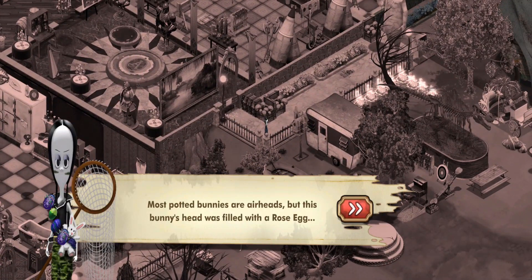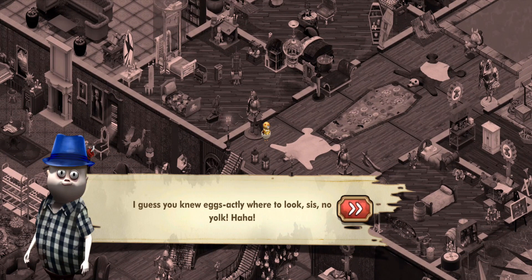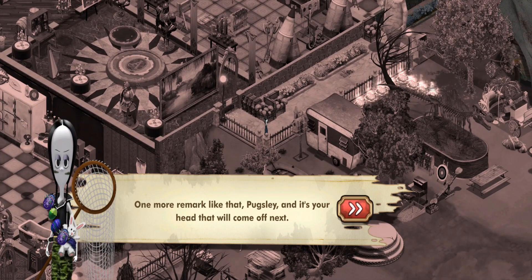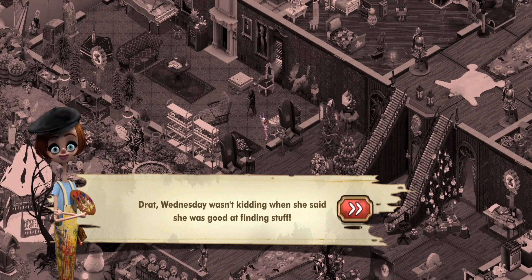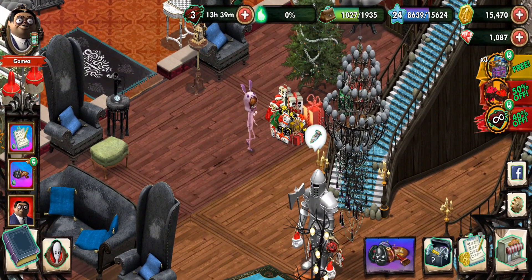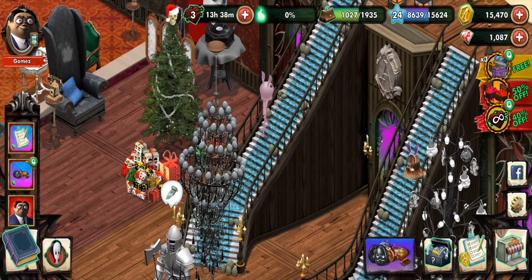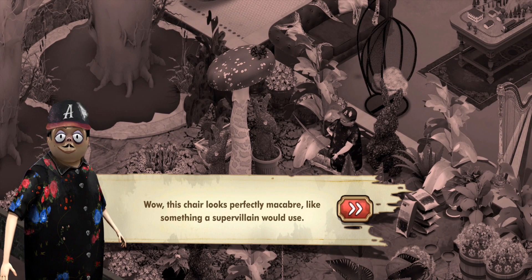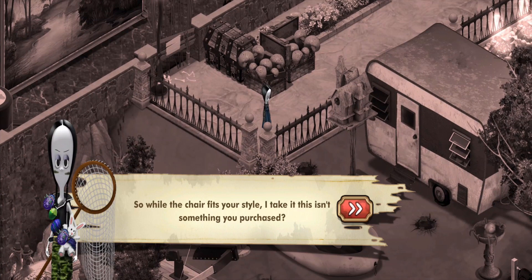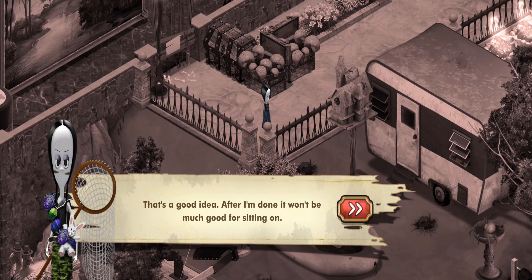'Most potted bunnies are airheads, but this bunny's head was filled with a rose egg.' 'I guess you knew egg-exactly where to look, sis.' 'No yolk.' 'One more remark like that, Pugsley, and it's your head that will come off next.' Wednesday wasn't kidding when she said she was good at finding stuff. Is it just me or does Pugsley look weird? I mean all the other characters in their event costumes look fine, but Pugsley looks weird with his big old eyes.